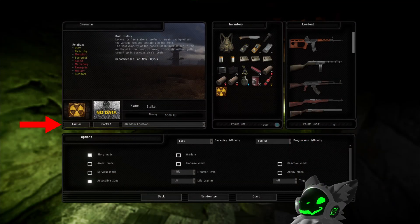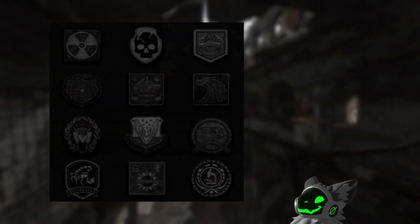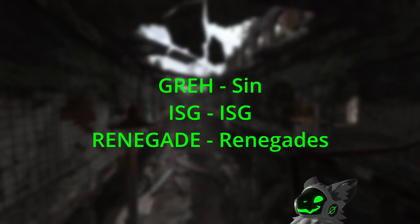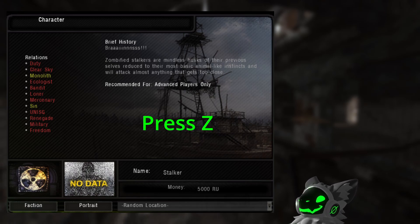The first option is the faction selection. In Stalker, there are 13 playable factions. 9 of them are available at the start, with 3 more being unlocked permanently after completing the three main storylines. However, they can be temporarily unlocked by typing G-R-E-H for Sin, I-S-G for ISG, and R-E-N-E-G-A-D-E to unlock Renegades. The last faction is Zombies, which can be unlocked by pressing the Z key. The zombie faction is quite useless however, being identical to Monolith.